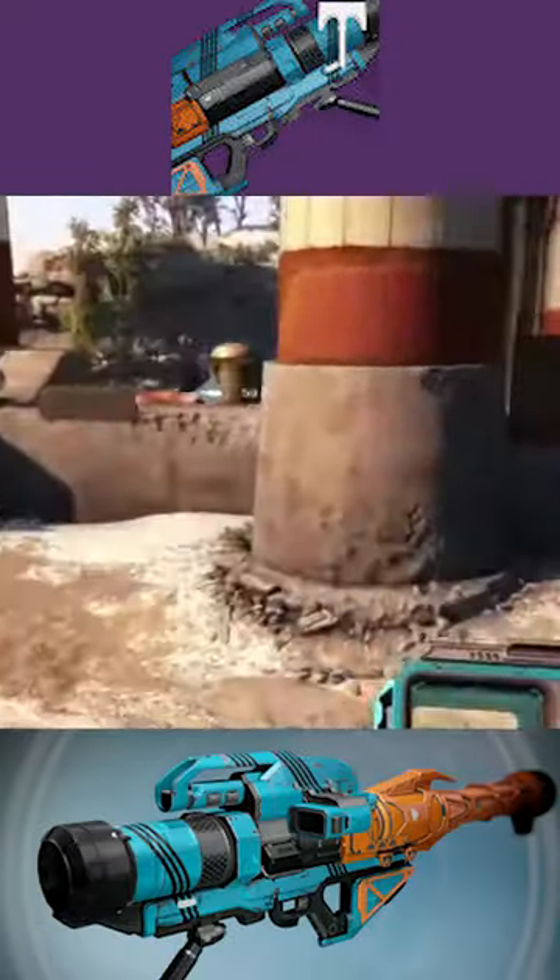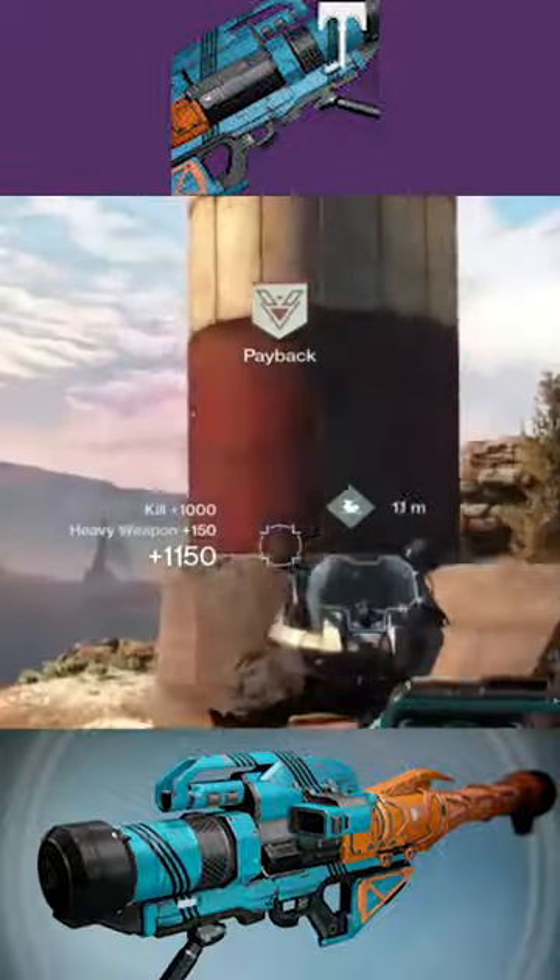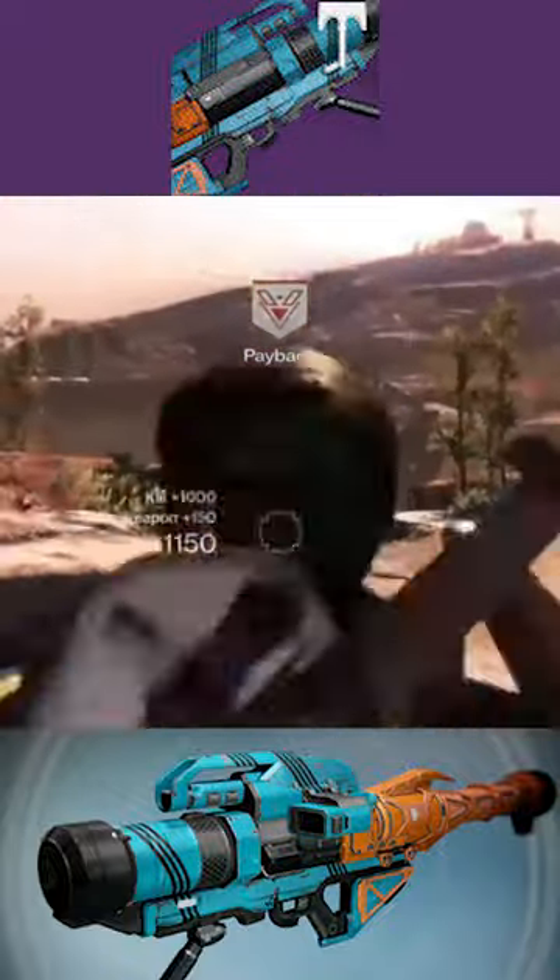Something Wicked was a Rise of Iron rocket launcher and this could roll with all of your classic Destiny 1 rocket launcher perks: Cluster Bomb, Grenades and Horseshoes, Tracking, and also Tripod.